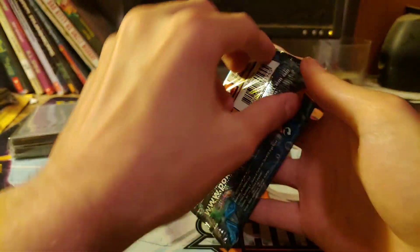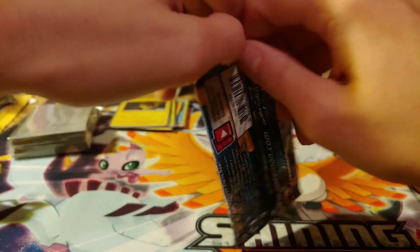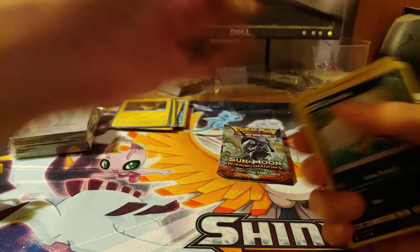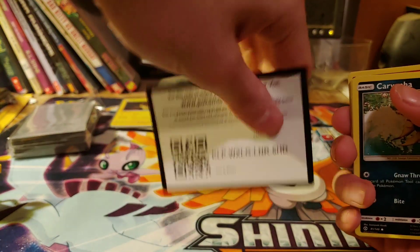Sun and Moon base set. This did have five packs in total — three Detective Pikachu, a Sun and Moon, and a Burning Shadows. So let's open them.